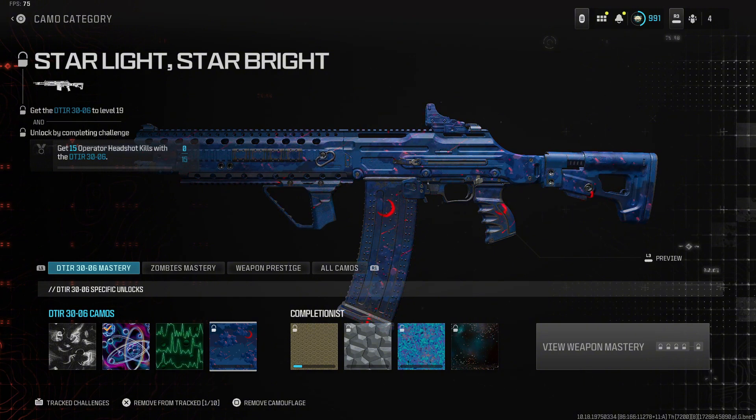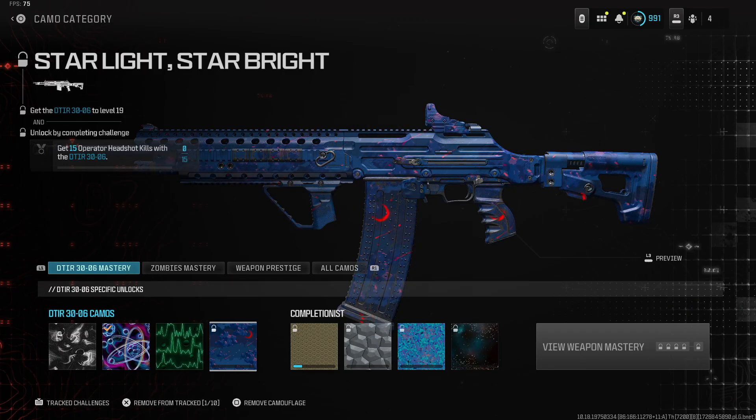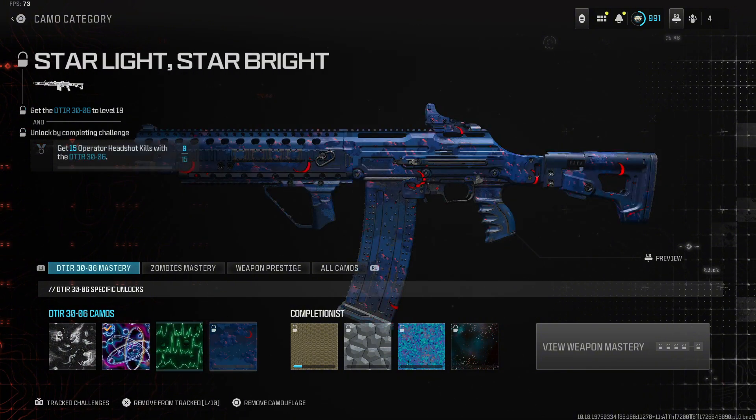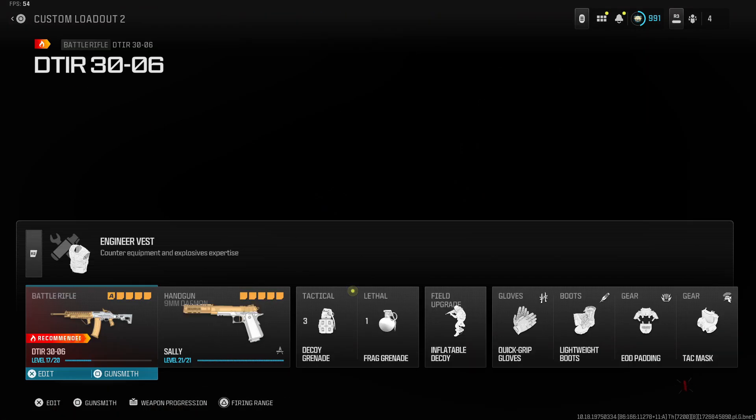This one is really special to me. In order to unlock it, we'll need to level up the D-Tier to level 19 and get 15 Operation Edge Shot kills with the D-Tier. It's gonna be crazy, but we need to level this thing up. I'm at about level 15, pretty close to it. I can unlock all these other camos as well, but I'm not even excited for those — I want the Starlight. Let's go ahead and do that right now.